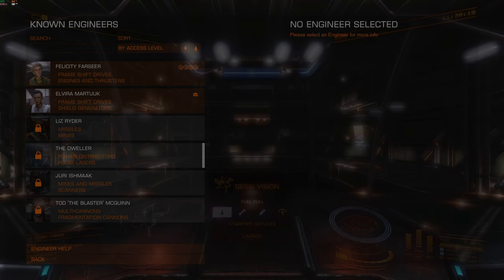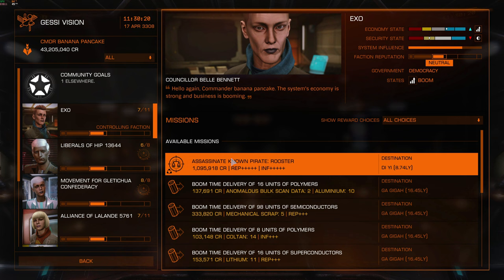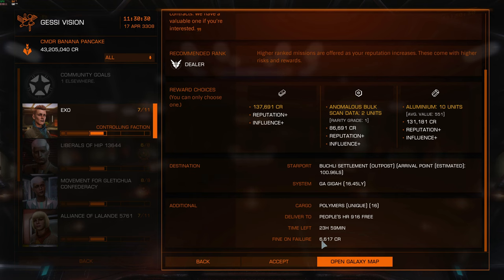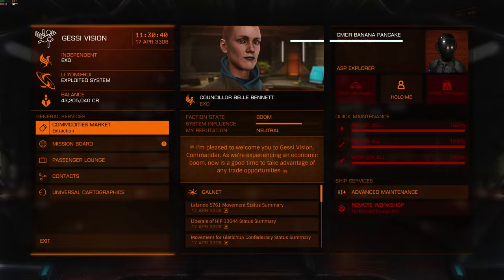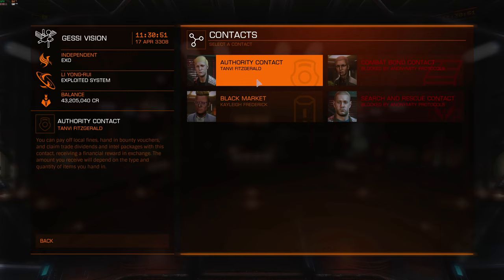So now I go back into Starport Services, go into the mission board — rinse and repeat. Here we are, we've got 16 units of polymers. Let's have a look at the fine — 6,617 credits, that'll do, I'll accept that. Collect item. Then we'll abandon that, confirm, and there you go, I've got my fine. All I've got to do now is pay that fine and job done.